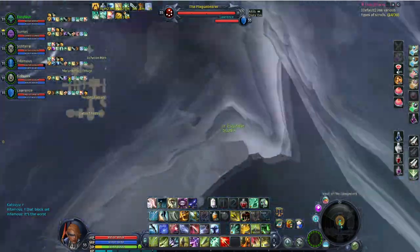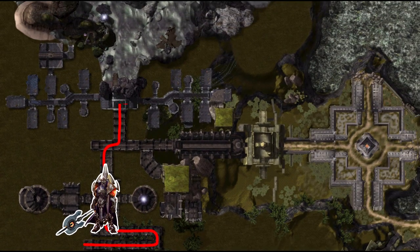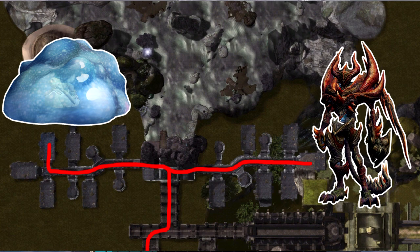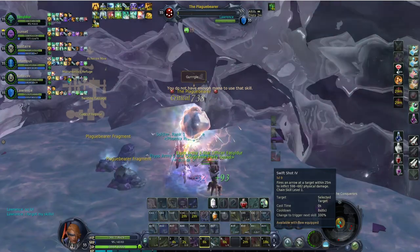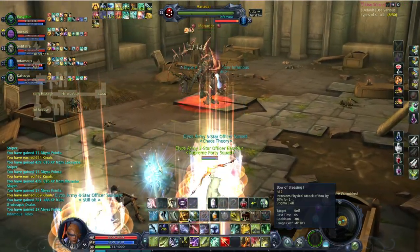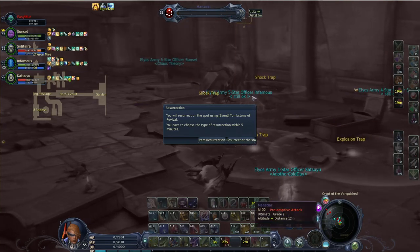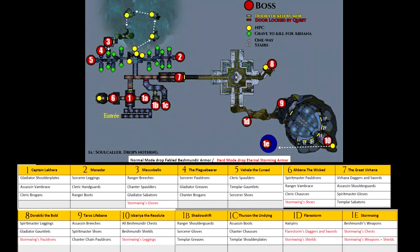The second version basically ignores Makunbello, Abhana, and Dorakiki. To get this same loot, you will need to kill the Plaguebearer who now drops the Stormwing Boots, Manadar who drops the gloves, and Taros who drops the pauldrons. This means you don't have to destroy the graves, but you still have to go there to find Plaguebearer and Manadar. Here is a summary of all bosses and what they drop — credit to the anonymous person who made it. If a boss wasn't mentioned, it's either optional or locked behind a quest, but they still drop parts of the gold BT set, so it might be worth not ignoring them.